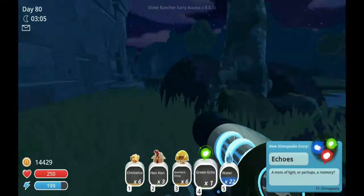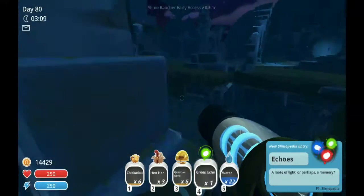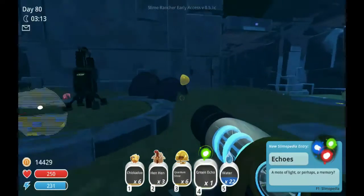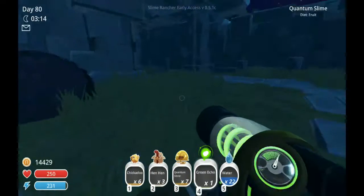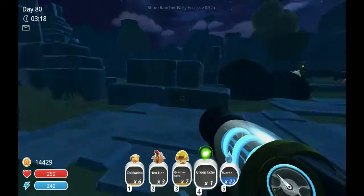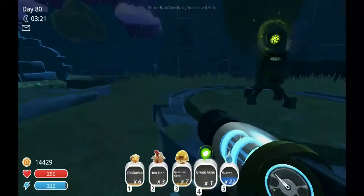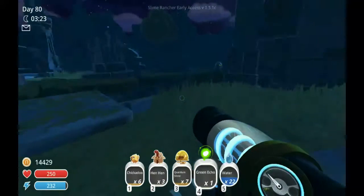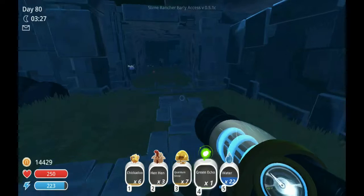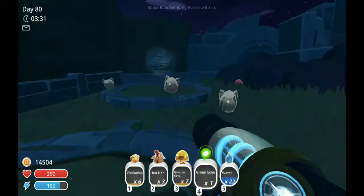The echo — it's a little mote of light, or perhaps a memory. You collect them and then you can shoot them out and they'll stay right where you shot them. They're really helpful if you have a bad memory and want to find your way through the ruins — you can shoot yourself a little trail. I also like to collect them to decorate my headquarters, the ranch and everything.